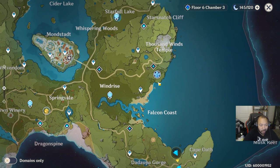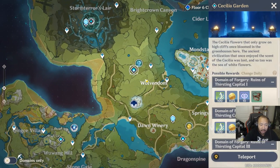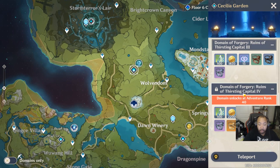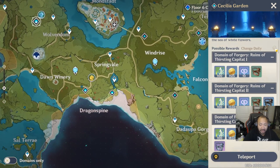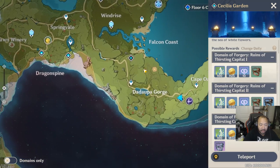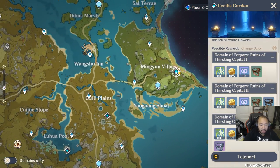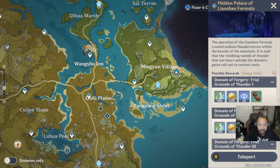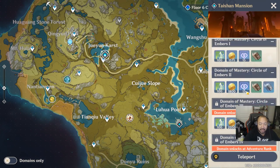After that, you're pretty much using your resin in whatever way you see fit. Under AR 15, definitely do ley lines. From AR 20 to about 35, you'll typically be doing bosses — unless there's a material you need from domains. Domains are the other way to spend resin, and you just look at what materials you need. You can check the resources and daily schedule based on what equipment you need. There's also a second domain down here for weapon enhancement materials.